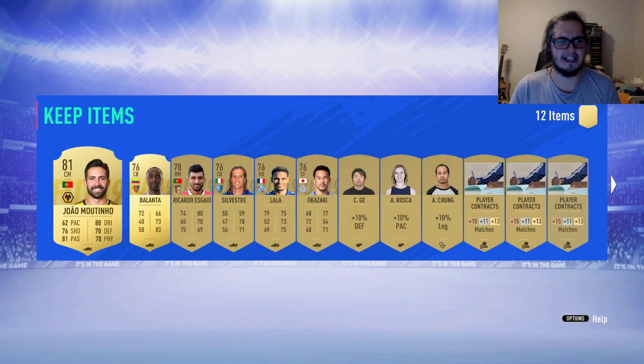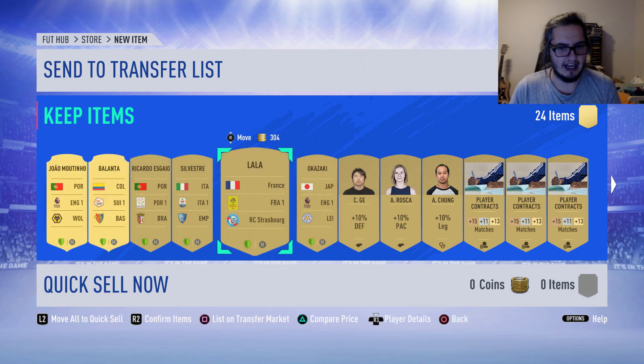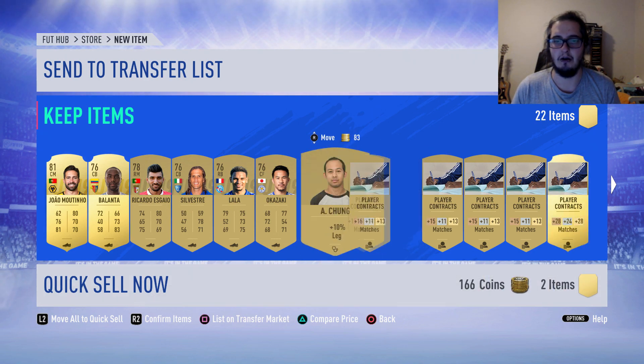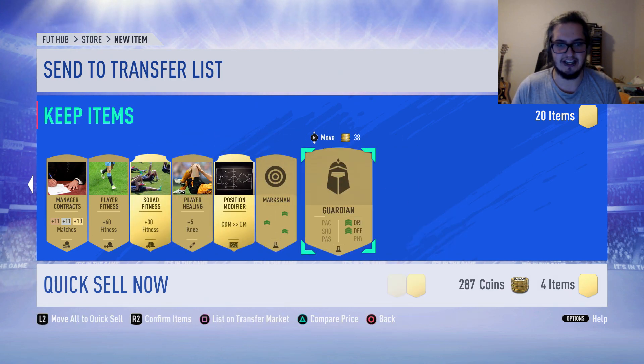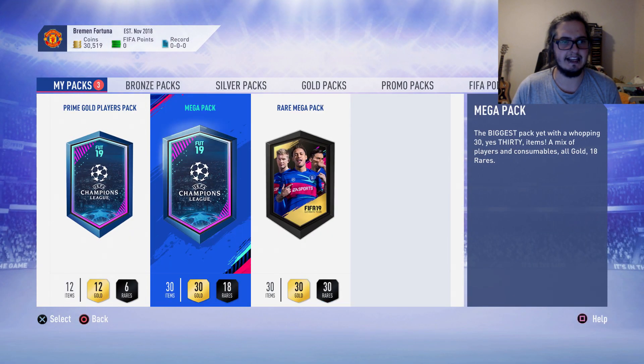I think there were two 15k packs, or one was like a premium 7.5k pack. I actually think that Lala might sell for a little bit, and Multinio might actually sell for a little bit as well. Either way, these contracts will eventually sell — so that's a ton of coins. The squad fitness is pretty nice, and the position changes will probably sell too. We'll keep all of that.